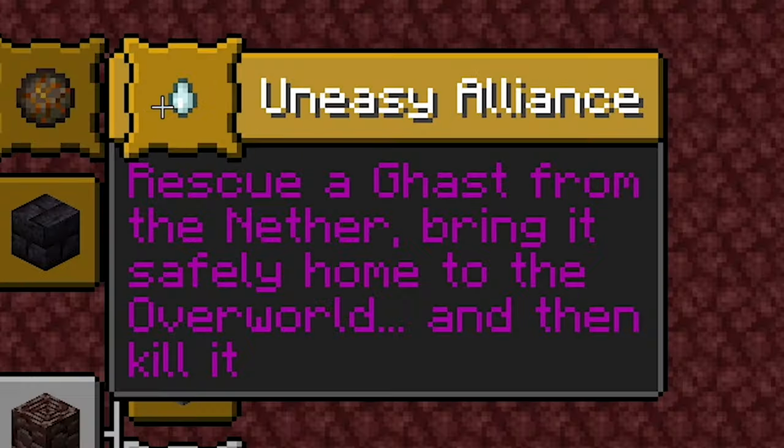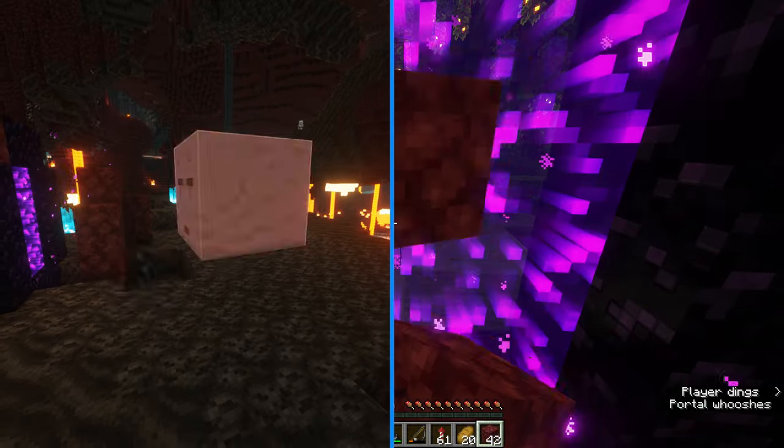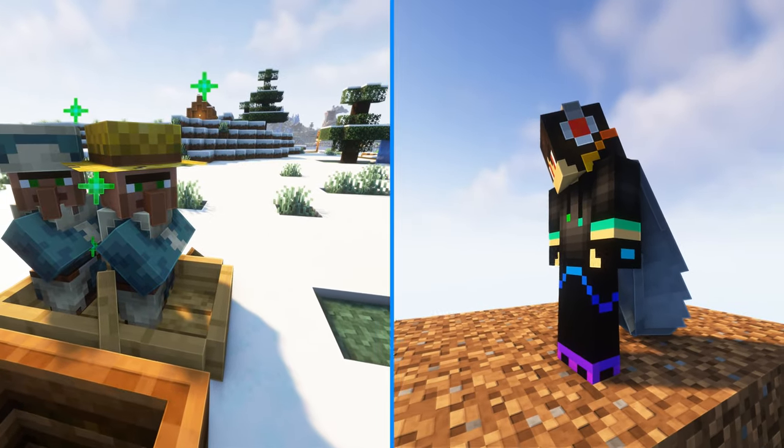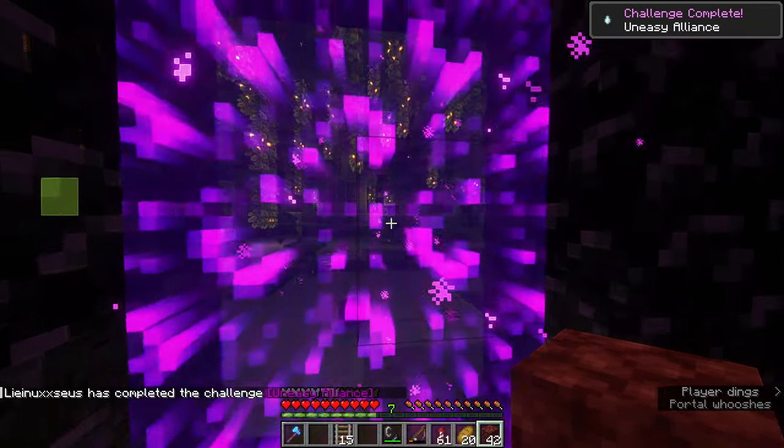Uneasy Alliance is a challenge within the Nether tab that you can achieve by killing a ghast in the overworld, or at least the game needs to think that you did so. This advancement, similar to Star Trader, only detects the position or dimension that you are in, and not the ghast's.